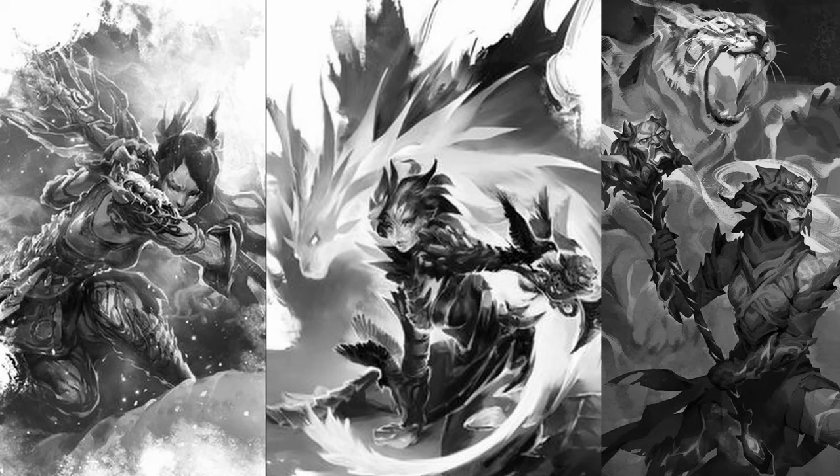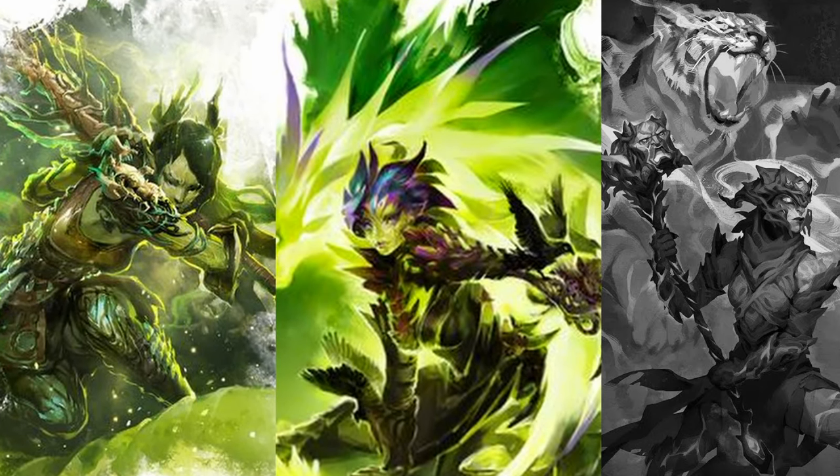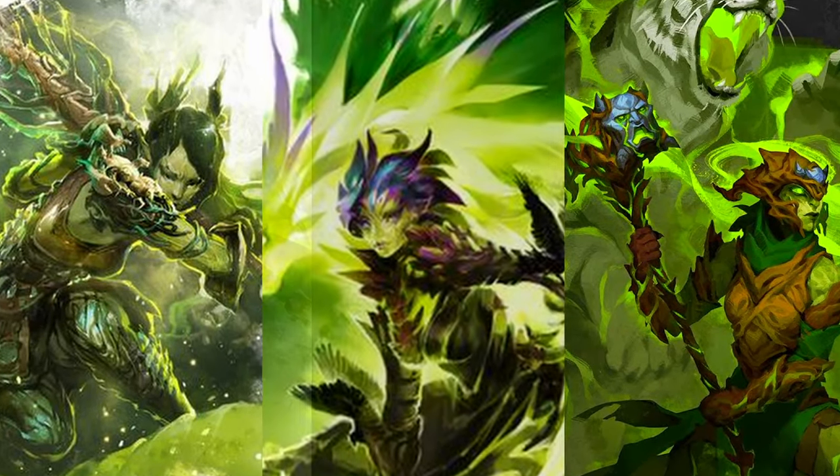The ranger has three elite specializations, each tied to a specific expansion. The Heart of Thorns has the Druid, the Path of Fire has the Soulbeast, and End of Dragons has the Untamed. These will all be covered in a later video.